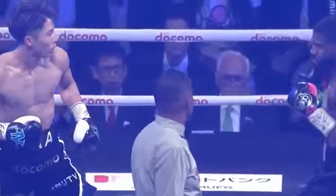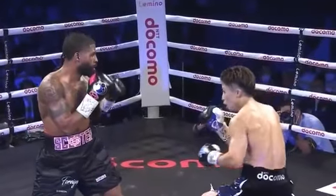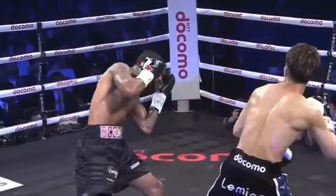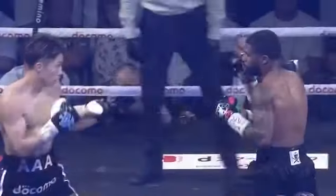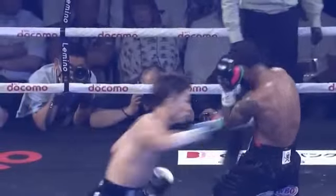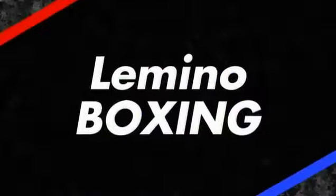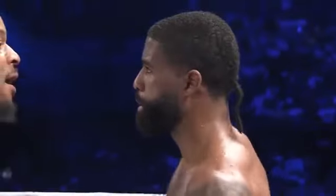Nice level-changing jab right there in exchange — a jab for a right hand and a left hook for Inoue. Not a whole lot of damage done, but that right hand to the body and the roll under — his textbook, from Inoue.